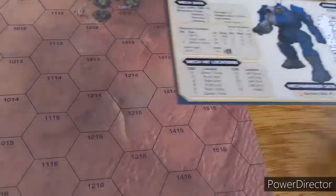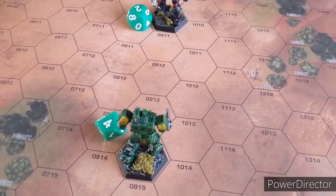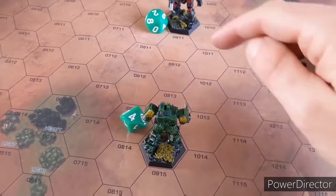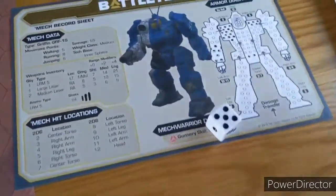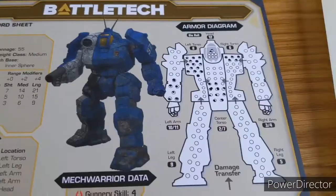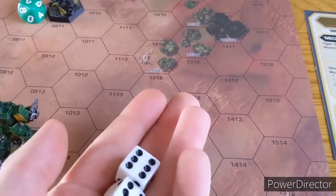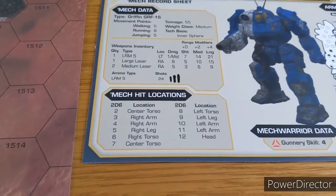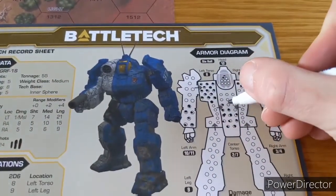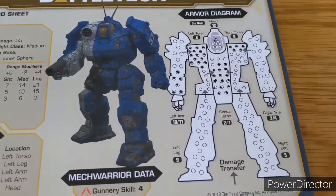Large laser fires with gunnery skill 4, plus 1 for movement to 5, plus 2 for target to 7, and no range modifier - we've landed a hit for flat 8 damage, rolling a 7 again - centre torso. The medium laser at medium range needs a 9 to hit - another hit, doing 5 damage on a 7 to the centre torso again. Kurita's mech has only 4 hit points left in the centre torso - it's not looking good.